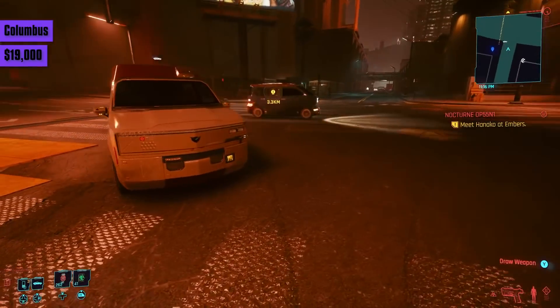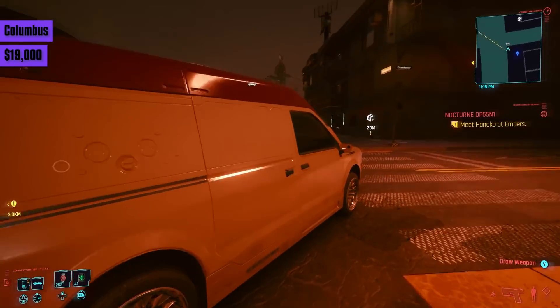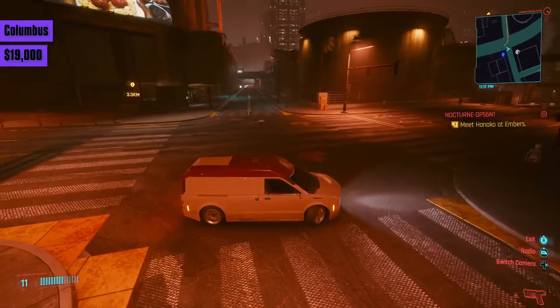Then we have the Vilfort Columbus for 19,000 eddies. It's only slightly faster off the line than the Hella and the Gallina, but it caps out around 130. It's a van, and as you would expect, it handles like one.